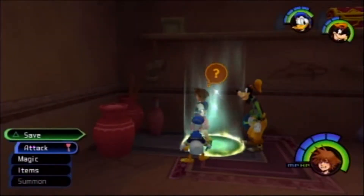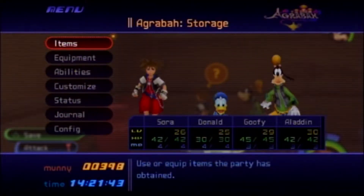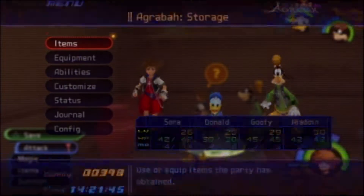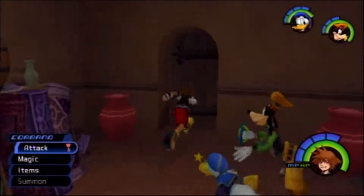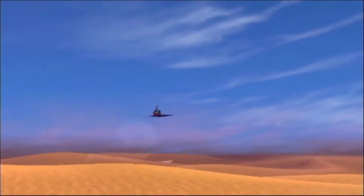Hello viewers, this is Hair Alinea. Welcome back to my playthrough of Kingdom Hearts Final Mix. Previously, we defeated the Pot Centipede and gained entrance to the Cave of Wonders. So, let's cross the desert again and start exploring the Cave of Wonders.